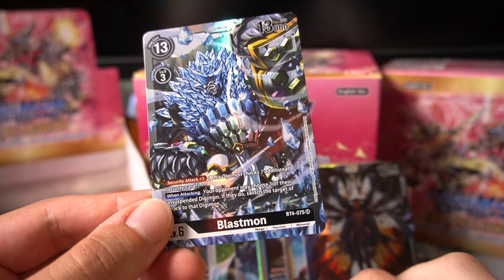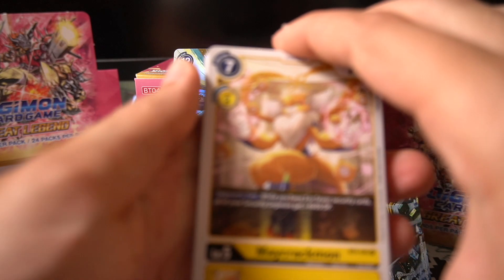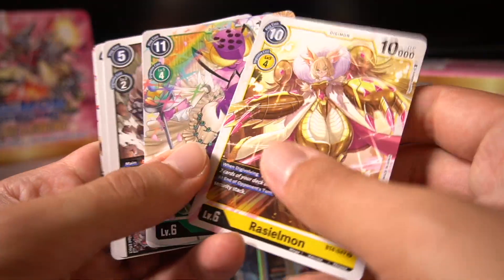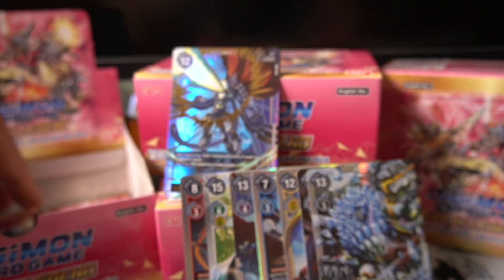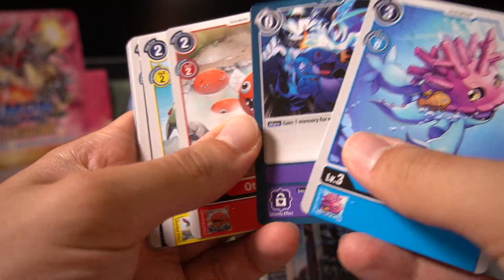Blasmon! Blast away from these packs please — this is the third one. I could be getting other things. We only have one SR left in this box. Please, RiseGreymon, if you would be so kind as to show your face, that would be swell. Or you'll be marked absent. It's going to be ShineGreymon — see, we're getting there. RiseGreymon is coming soon. I think this ShineGreymon is an omen, a sign of good luck and good things to come.